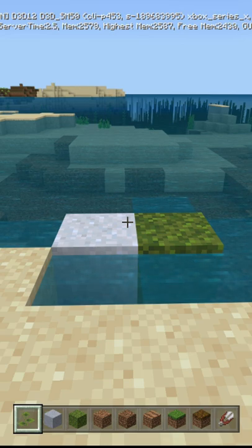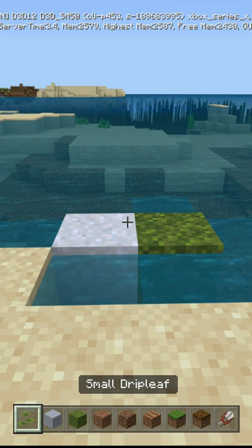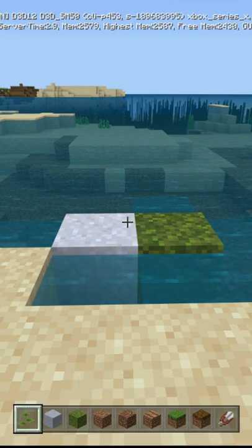I'm going to show you how to place small drip leaves. First off, you can only currently get the small drip leaf from wandering traders if you're in a regular vanilla survival world. I play in the beta version of Minecraft on Bedrock, and I can actually get them by toggling the caves and cliffs experimental features.